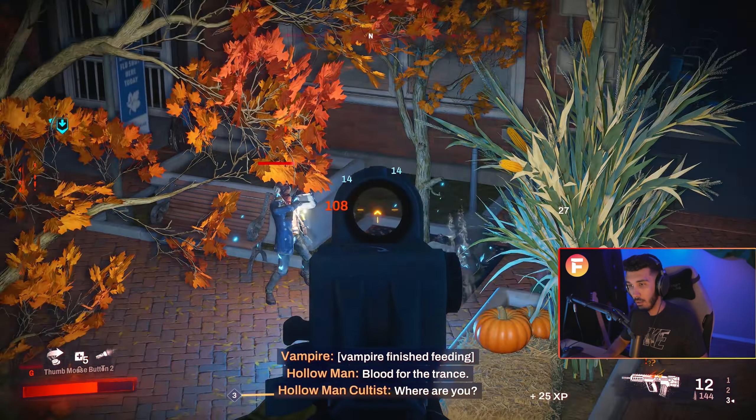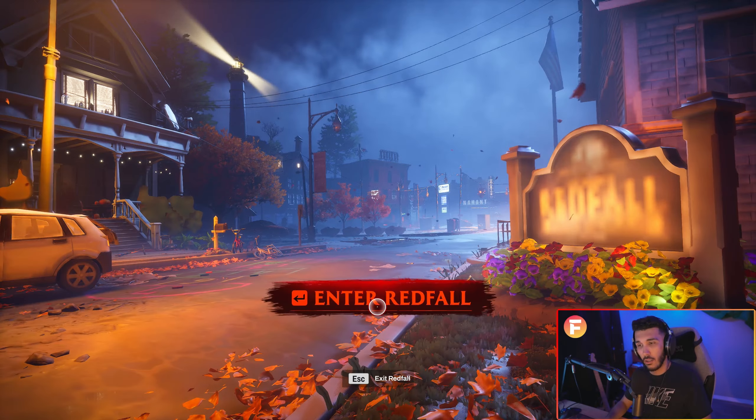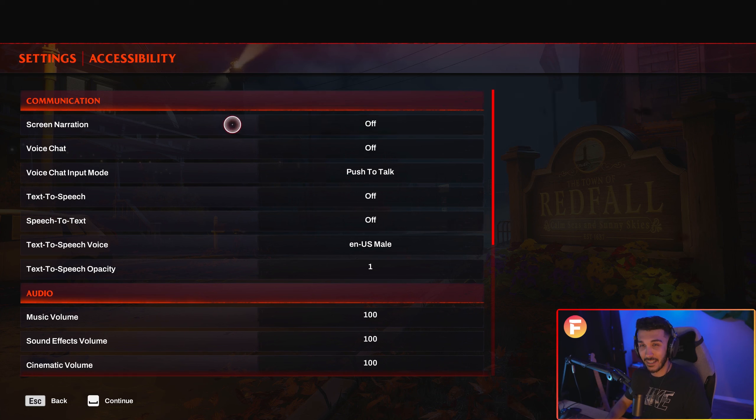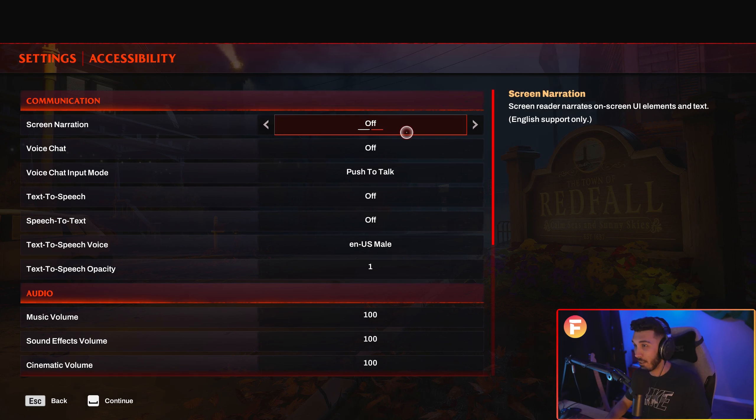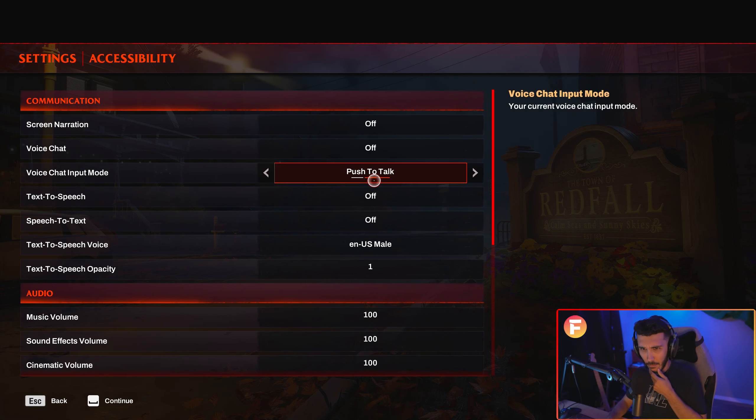I want to start by talking about the first things that I noticed, whether good or bad, right from the get-go. When I first launched the game, I was getting about 7.5 FPS on the title screen. I was really worried for all of a few seconds, but then it evened out and all was well. The game asked for a few settings adjustments and then slapped me in the face with one of my least favorite ways to start a new game: a demand that I either create a new account or log into an existing one.